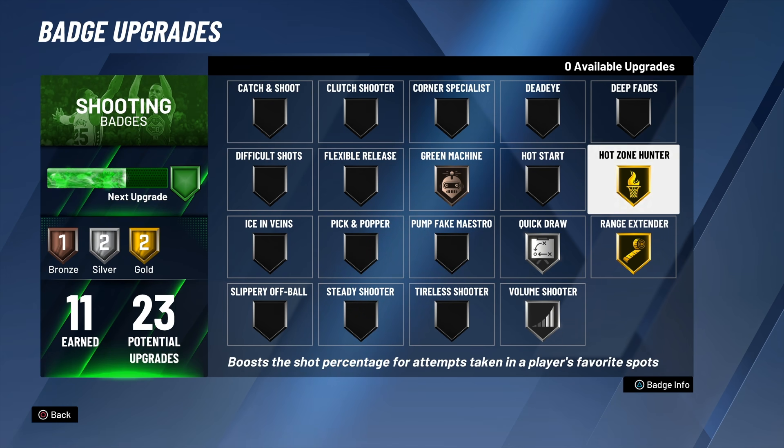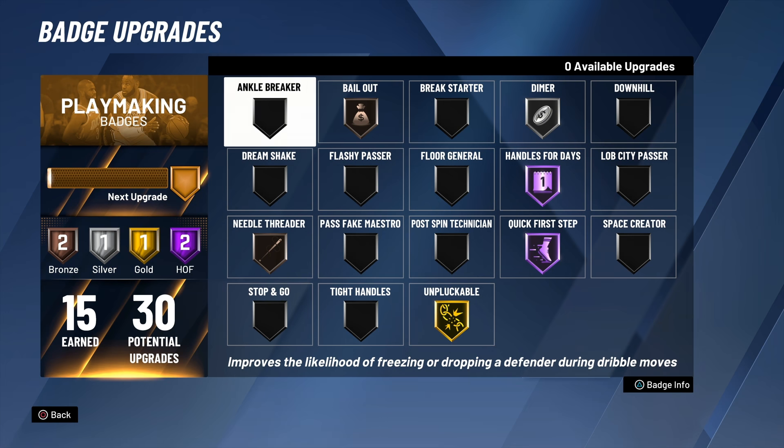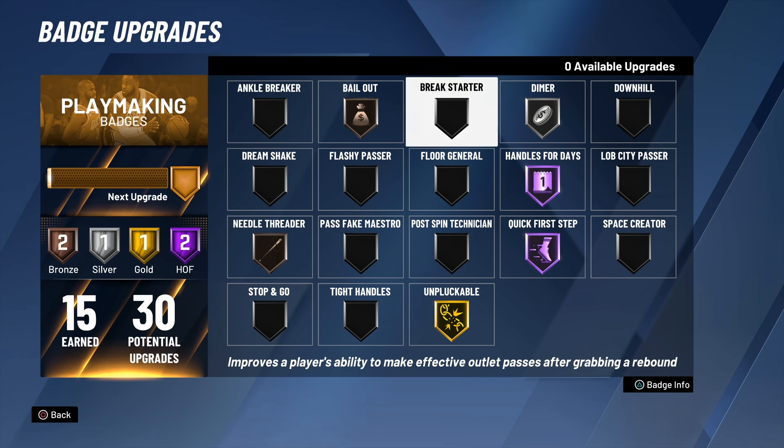I'm telling you guys, this build — you're going to see the stats and you're going to go, wow, this build can't shoot. Why did you say Tracy McGrady? You guys will see in the gameplay, this build is lights out. Now 30 playmaking might seem a little bit OD, but once you can actually use a lot of this stuff and you can use the passing badges, it's really not that bad.